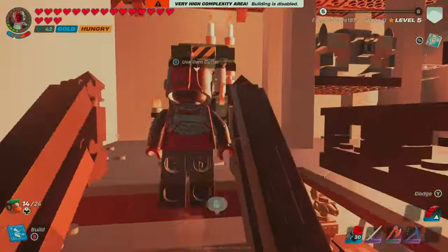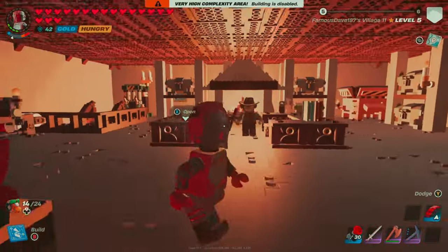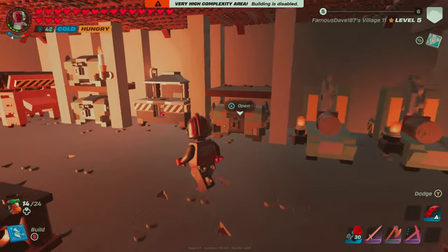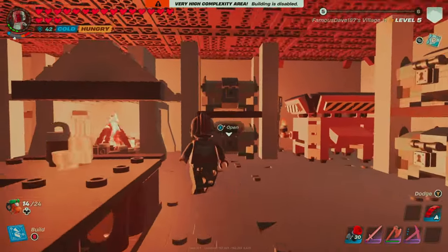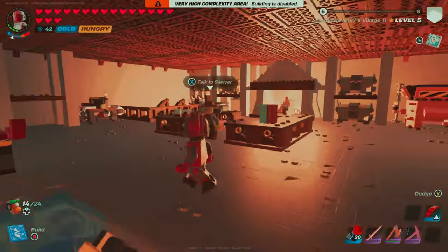Head on up these stairs and we have our workshop. I built a center council area for some storage. We've got some books on the table, all of our different building machines that we want — lumber mill, metal smelters, stone breakers — and a ton of master chests to store all of the building materials.